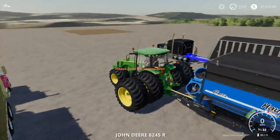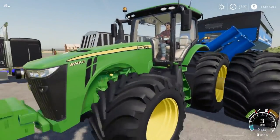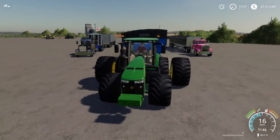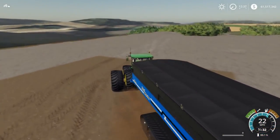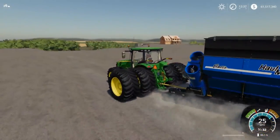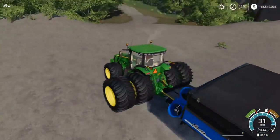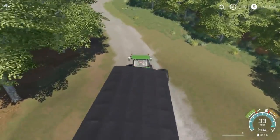So we'll hire that guy out. We'll go ahead and jump in our big ol' 8R — 8245R — with the big fat floater duals on it. Big fat floater duals. Should use this more often. We'll probably take these duals off because they're a little overkill.